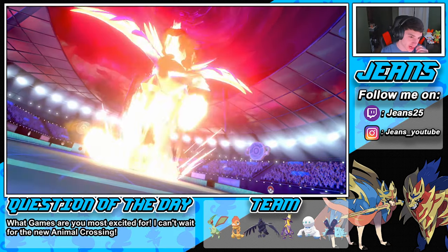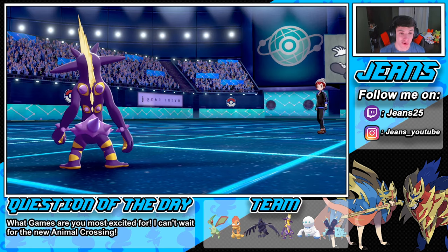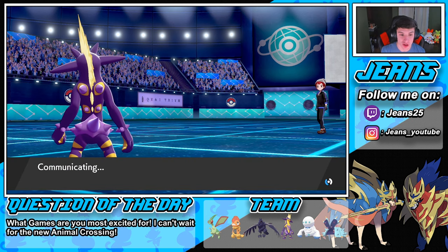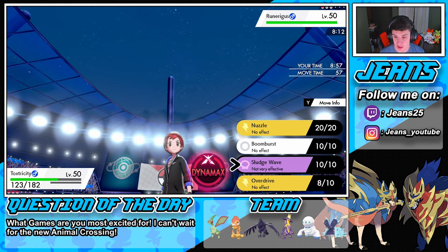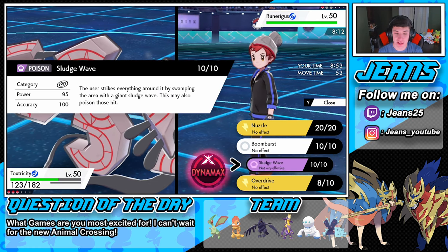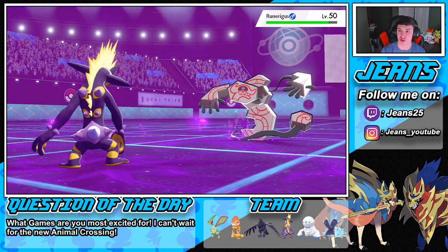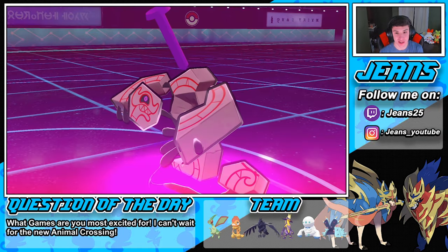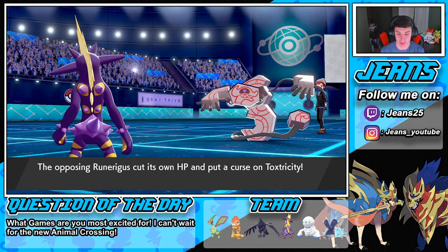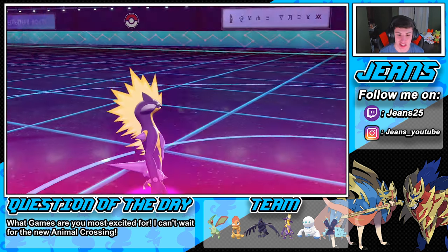We're going to have a 3-0 here — we can swap to Toxapex or Flygon. We're crushing it. What's his last Pokémon? I thought it was Butterfree but it's Runerigus — that's what it is. We're not very effective against it but I'll try to get a Toxic off. Sludge Wave comes out and we try to get that poison on him. Poison lands! He puts Curse on us — kind of done now. That's GG.